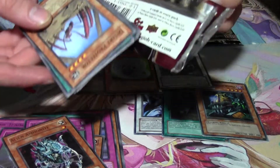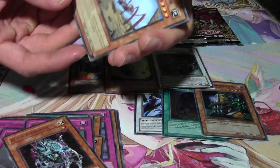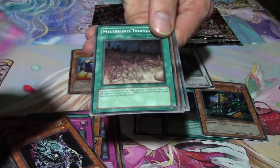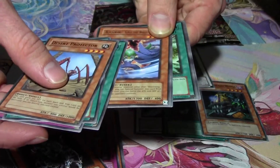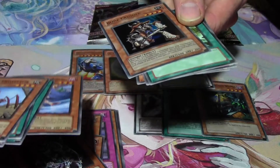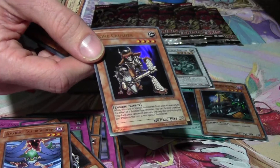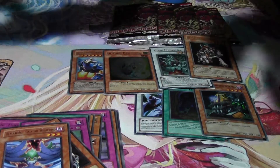I wish Upper Deck still printed cards for Konami — I feel like the quality was much better. Another Blackwing Gale. Is that an ulti? Nope — Bone Crusher Ultra, nice. He's a cool looking zombie though. I thought I felt like an ulti and I was like, damn it, it's an ultra.